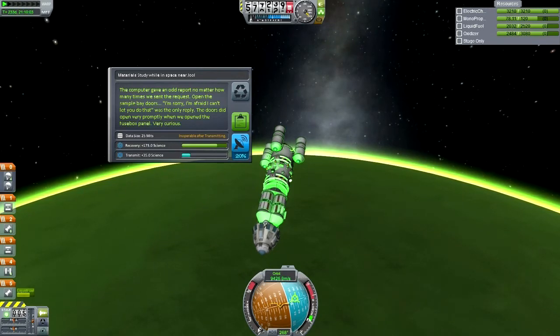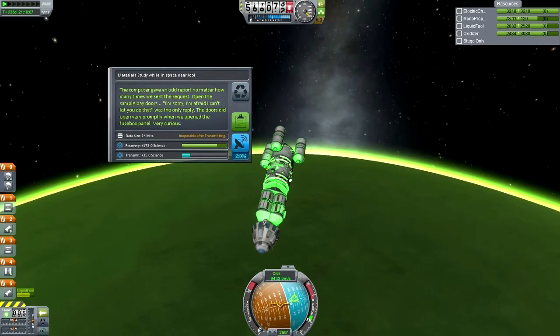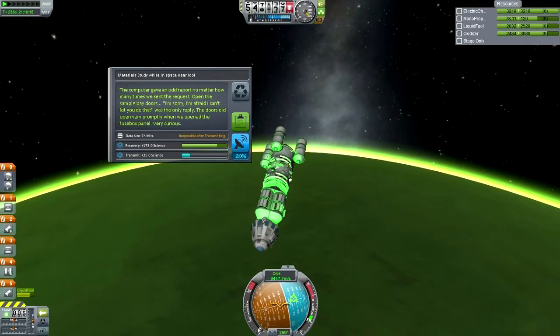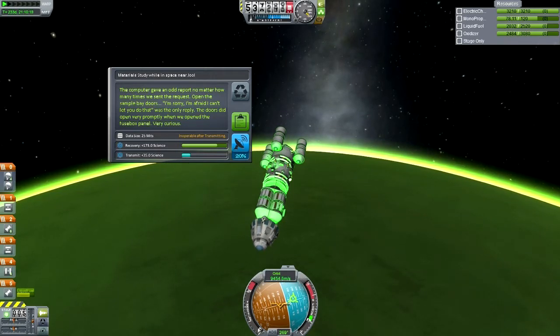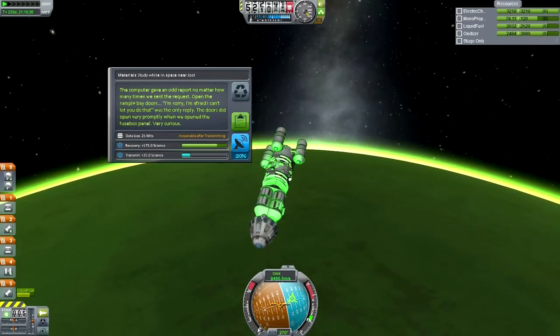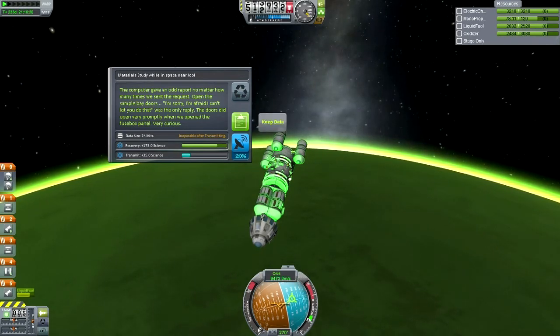In space near Jool, the computer gave an odd report. No matter how many times we sent the request 'open the sample bay doors,' the only reply was 'I'm sorry, I'm afraid I can't let you do that.' The doors did open very promptly when we opened the fuse box panel — very curious. That's a 2001: A Space Odyssey reference. I don't remember ever seeing this flavor text before — have I never done a material study in space near Jool?